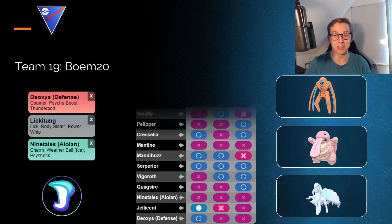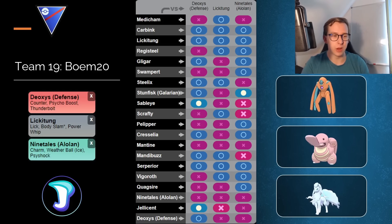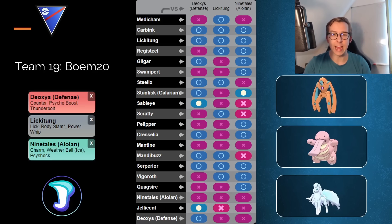There's also a video on my channel about this team, so check that out if you want to see some gameplay. Here we have a normal Charm Ninetales in the back, which I found interesting — usually you only see the Shadow variant. Lickitung is the safe swap and Deoxys Defense is in the lead, which is kind of standard. Very solid there.